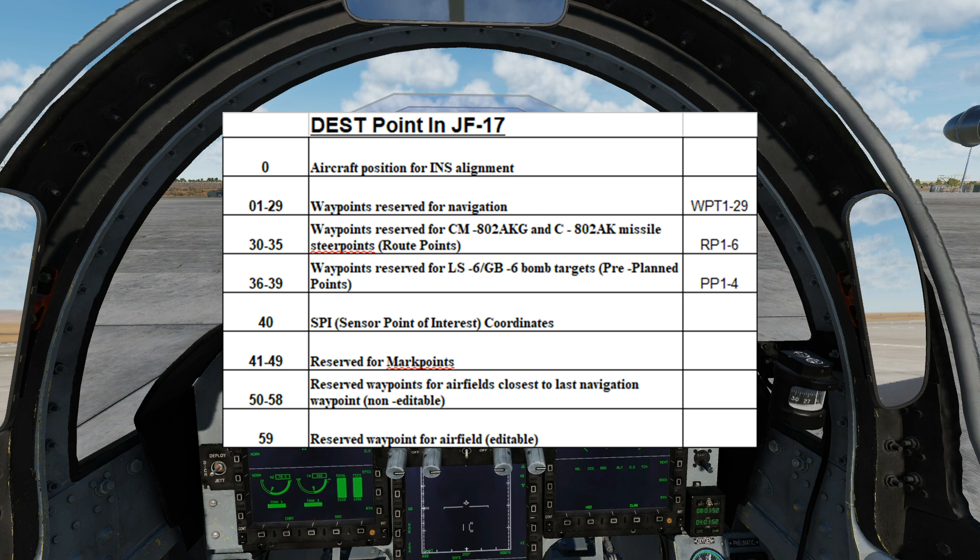Destination slots 36 to 39 are points reserved for INS/GPS guided munitions that can use pre-planned points. The syntax for this in the F10 menu will be PP 1 to 4.